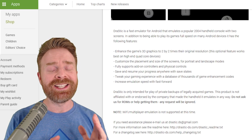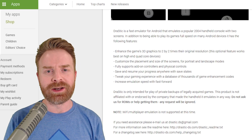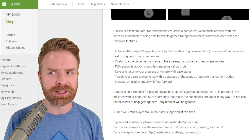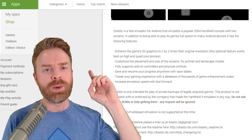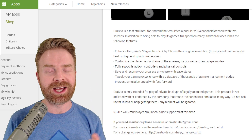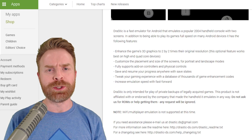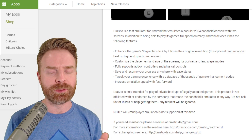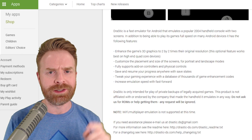For those that are unaware, Drastic is an amazing Nintendo DS emulator on Android, and the entire reason it was taken off the Google Play Store, as we discussed in a previous video, was the fact that Google or someone else wasn't happy with their description. So the Drastic team had to rewrite the description, resubmit it to Google, and get it re-approved. And it looks like they did just that.